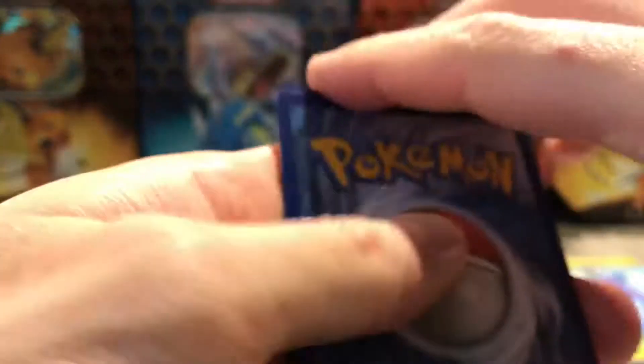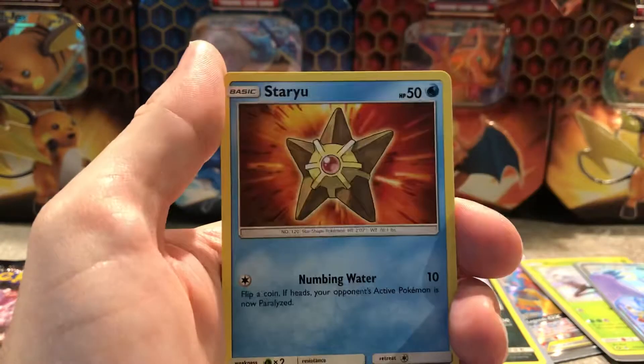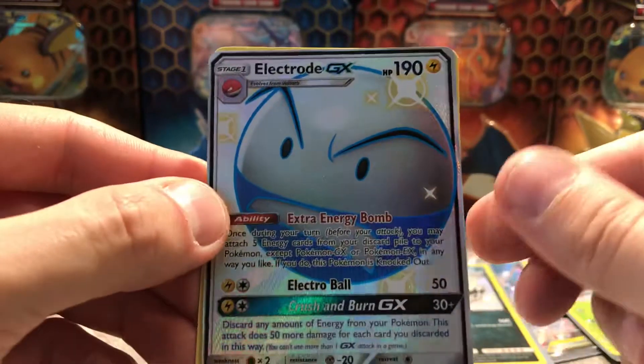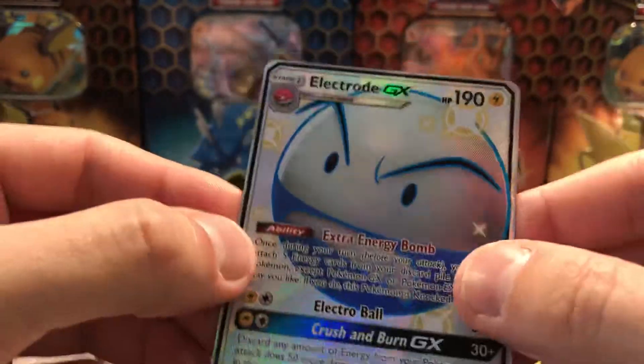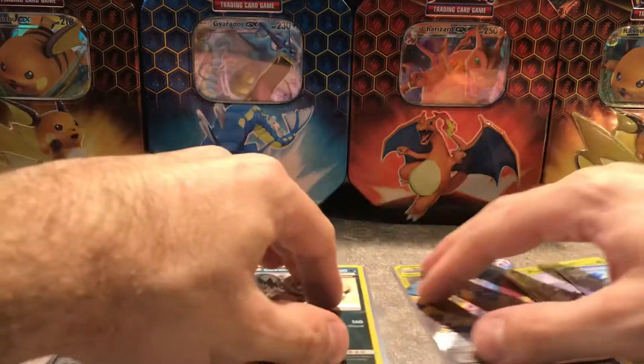Next pack — this is a great pull so far. I think this is the best episode. Energy car, Magmar, Charmeleon, Graveler, Clefairy, Staryu, Geodude, Eakins. Yes — Full Shiny Electrode GX! And a Koffing. Amazing! This is all so gorgeous, this is a great pull. Amazing episode — I think it could be the nomination for the best pull so far guys. What do you think?